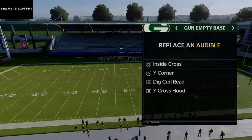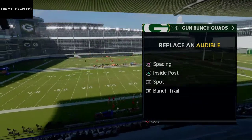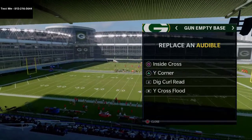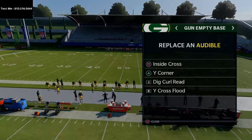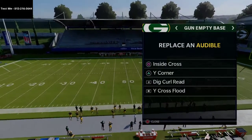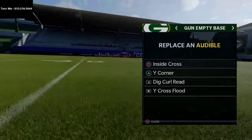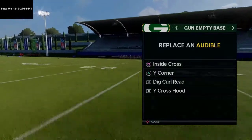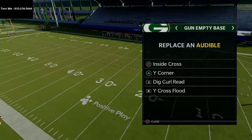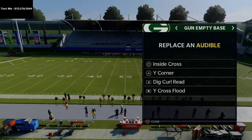The audibles I have in my playbook are inside cross, Y corner, dig curl read, and Y cross flood. My bunch quads has spacing, inside post, spot, and bunch trail. Before we jump into the play breakdown — this is from the air raid offense, from my Arizona Cardinals offensive ebook. If you want to get the full ebook, you can pick that up in the description. It has my full air raid offense starting in the spread, going to five wide, gun two back, cluster, and gun doubles.